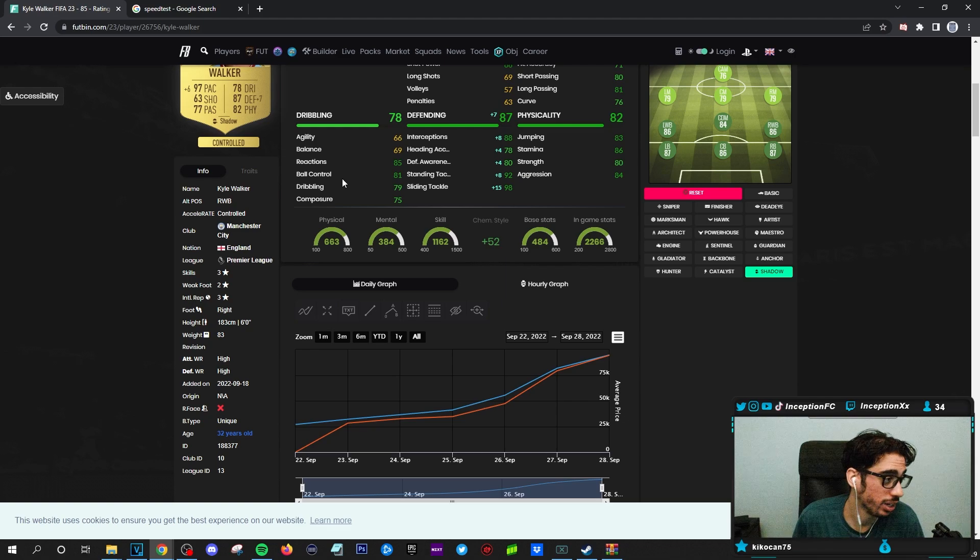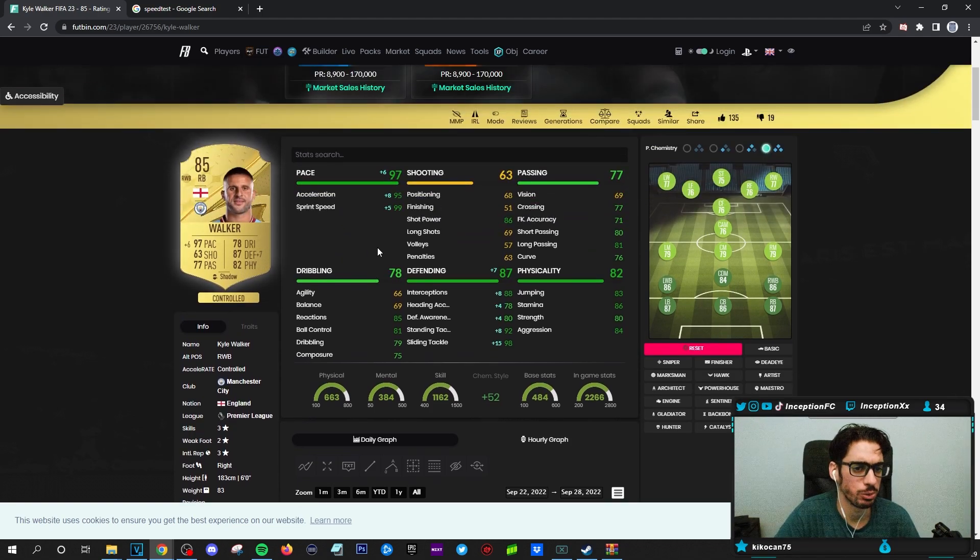To be fair, for a defensive player, that is already a really hot start. The fact that he's tall while being able to be fast with a unique body type is definitely a very, very huge plus. This card on the shadow chemistry style is going to be working with incredibly high pace — it's very important to have cards as close to full meta as possible in the defensive position. So the fact that he's going to be working with a 95/99 is definitely fantastic.